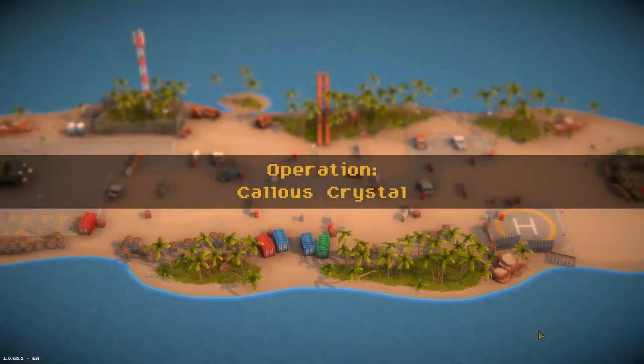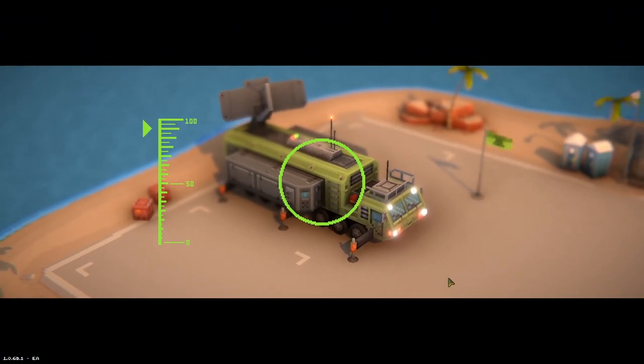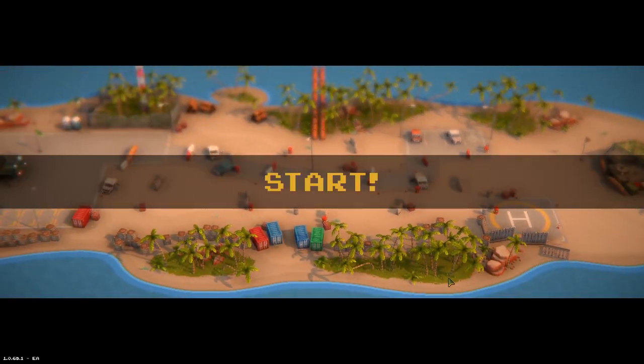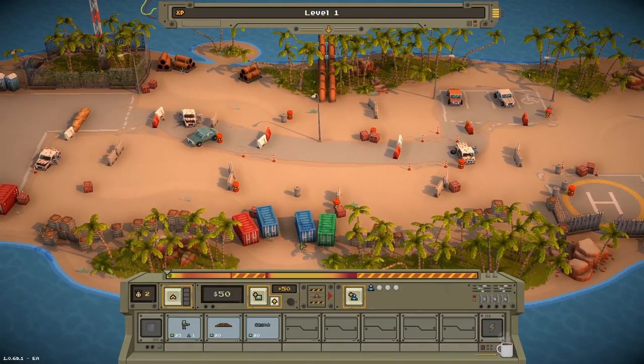Let's start with how it works. The object of Warpips is pretty simple and familiar. You have a command truck thing on the left side, the AI has one on the right, and you try and kill it. The controls are extremely simple. You move the camera left and right with A and D, and zoom in and out with W and S or your mouse scroll wheel. Almost everything else is done by clicking with the mouse.